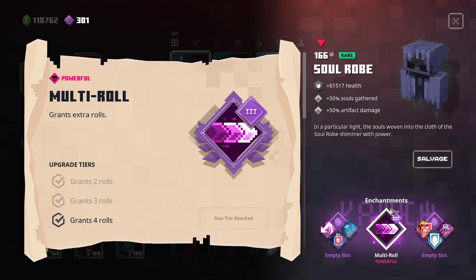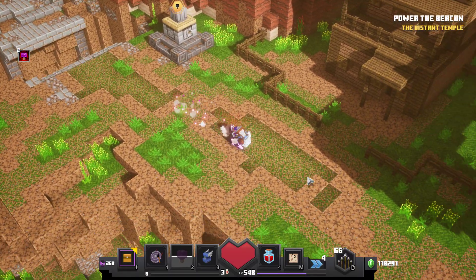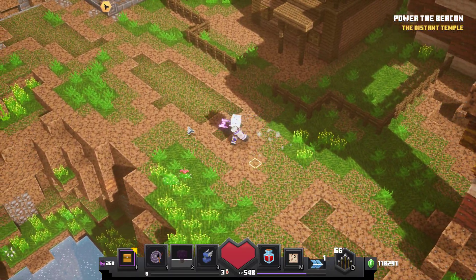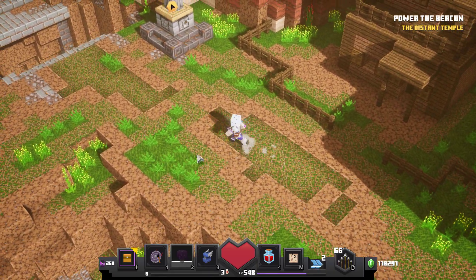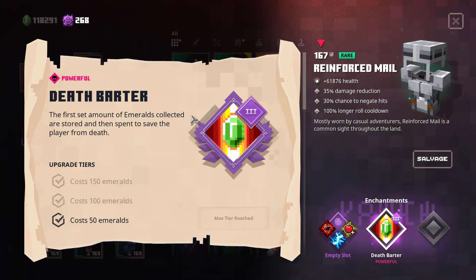The next one is Multi-Roll, and this enchantment basically just adds multiple charges to your normal dodge roll. Each of these charges has its own cooldown and they recharge one by one. I doubt the usefulness of this enchantment, but maybe I can see some potential for it in a rolling build.